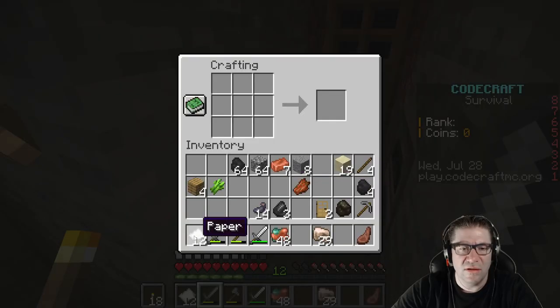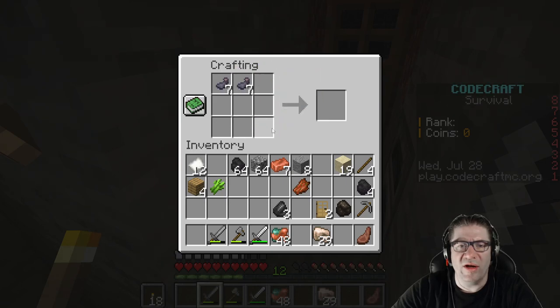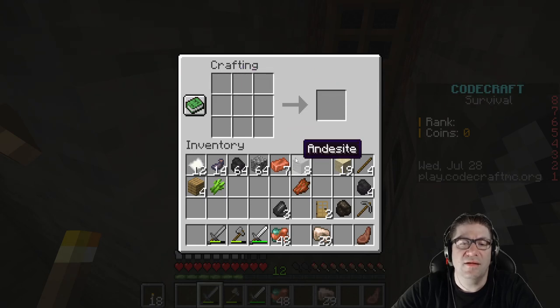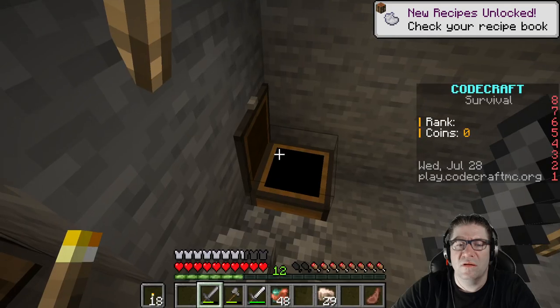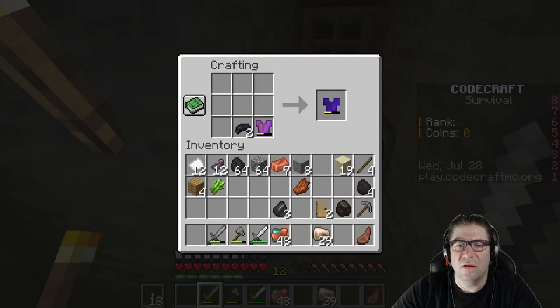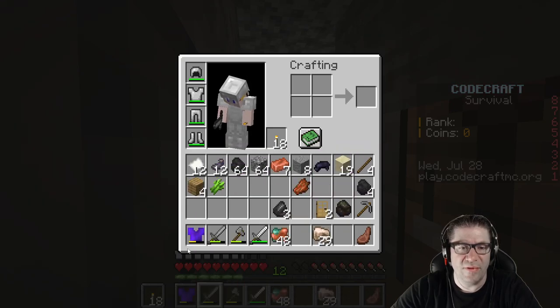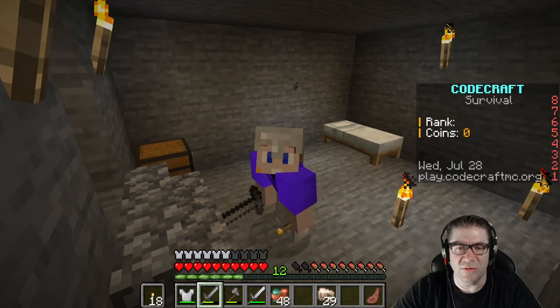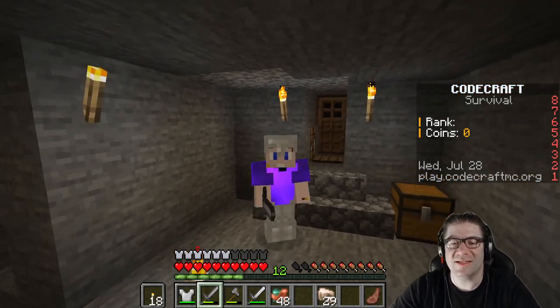Did I grab my paper? I wanted to see if I can make a book — can I write a book? Where's the ink sack? Oh, black dye — okay. Wait, can I dye this? Can I dye this leather? Oh nice skills! Let's see how that looks — just for fun. Nope, not down there. That looks cool!